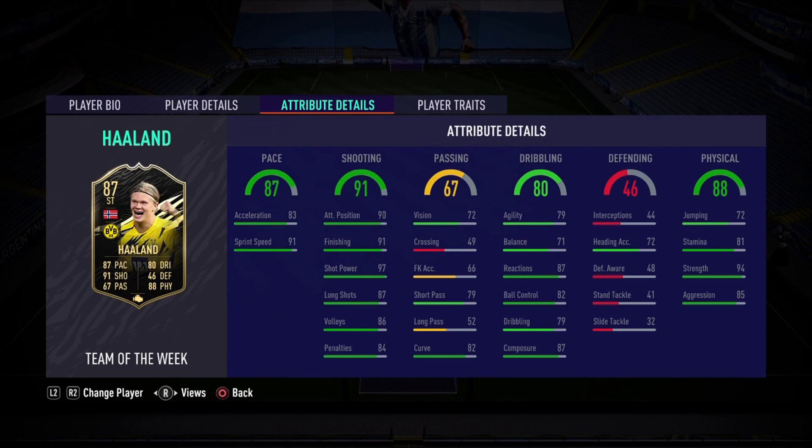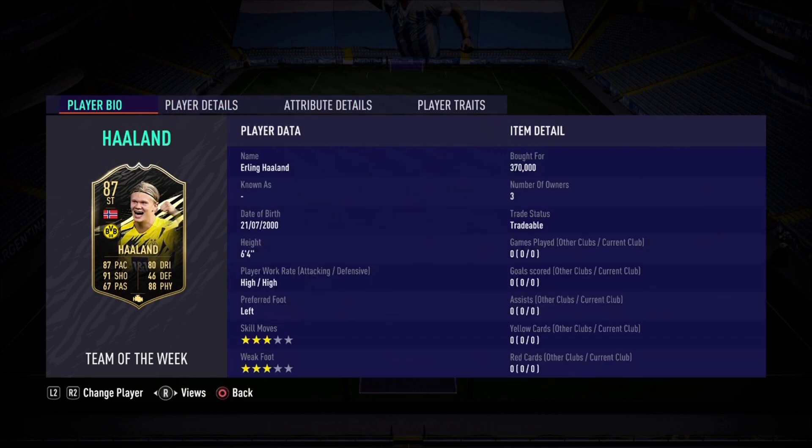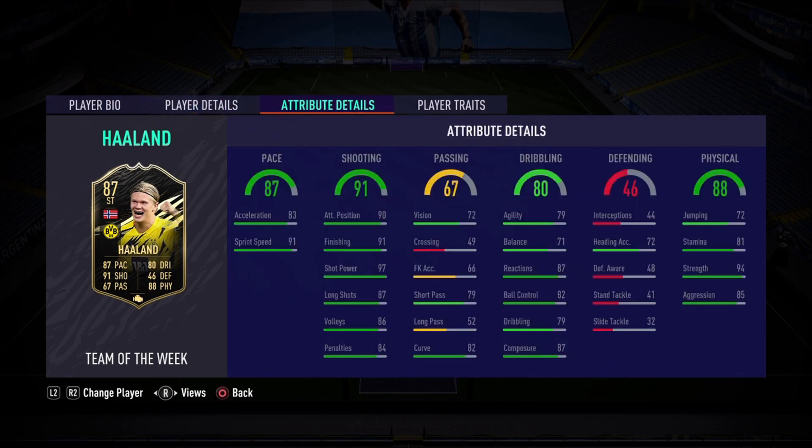He's going to be a legend for sure — he's scoring so many goals, and that is what you love to see, especially if you're a Norwegian fan or a Borussia Dortmund fan. Let's look at the in-game stats: 87 pace, 83 acceleration, 91 sprint speed. Phenomenal for a 6'4" player — really good, really pacey as well.